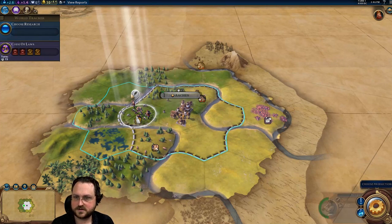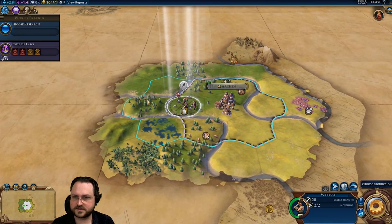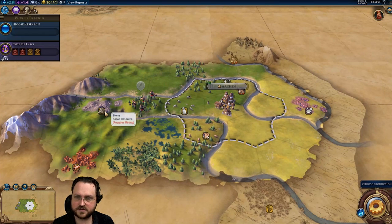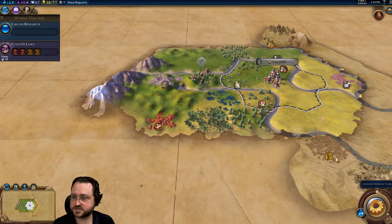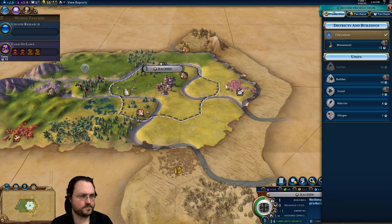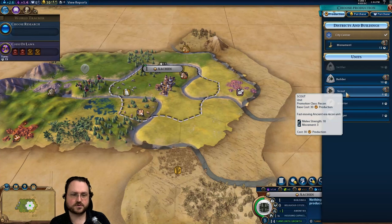Settling! I could have moved the warrior first to get an idea, but I don't think that was going to change much. I'm going to go up onto the hill — stone, copper, mountains over here. Very nice potential spot for our next city. I think I'm going to start with a double scout, or at the very least one scout early on.